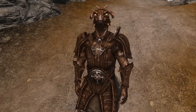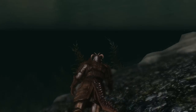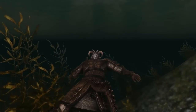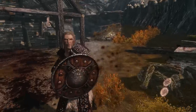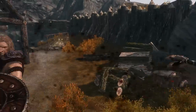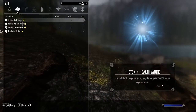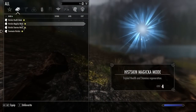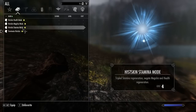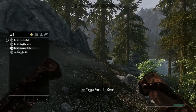And finally, the Argonian race comes with the most unique set of racial abilities. They still receive their resistance to disease and their ability to breathe underwater. However, they also have a new Protective Scales ability that slightly increases their defense against sharp weapons. They also have claws that increase their unarmed damage. And their Histskin ability now has four toggleable modes, with each giving increased regeneration for health, magicka, and stamina, with the final mode reverting your regen back to default. You'll have to switch the ability to each of the modes depending on the type of situation you're in.